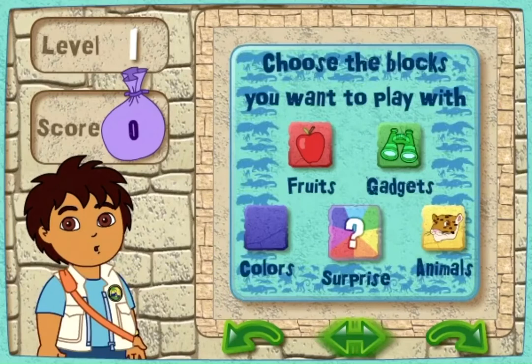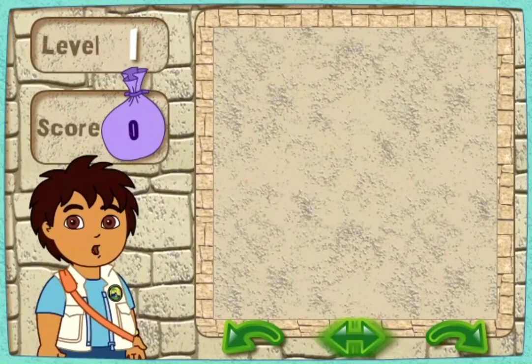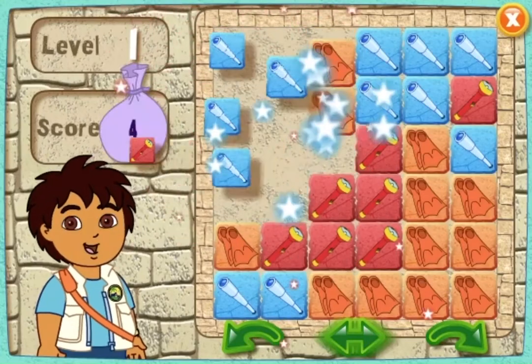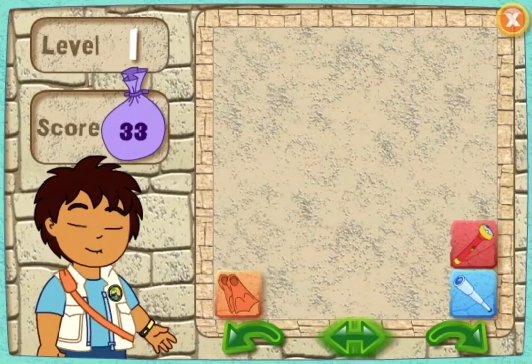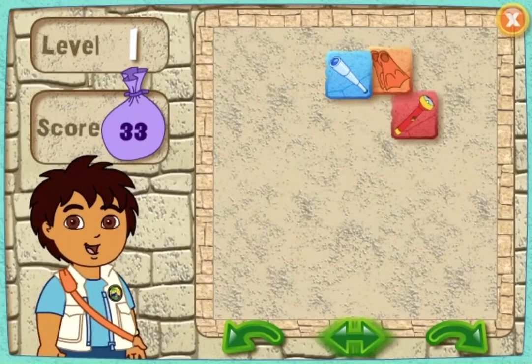First, click on the blocks you want to see in your puzzle. Dream choice! Let's go! Here's your puzzle. Ready, set, go! Alright! You got it! You finished the puzzle. None of these blocks match.